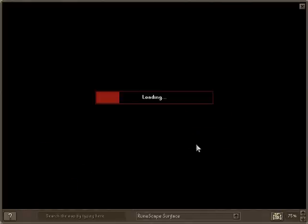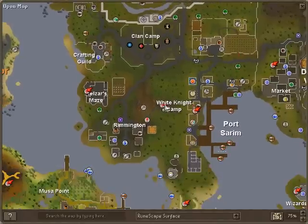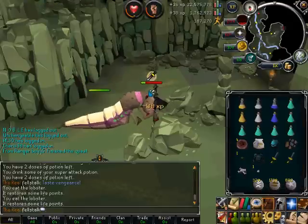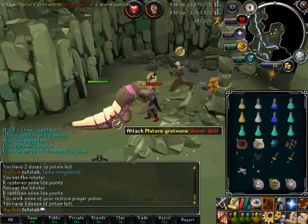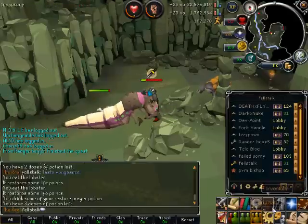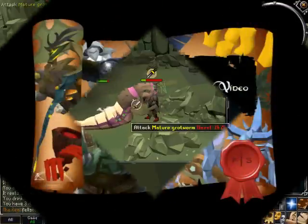As you can see on the world map, it is right here at the White Knight camp — you enter right there. You can also bring prayer potions if you want. Anyway guys, thanks for watching — join my friends chat, join my clan chat, don't forget to like, subscribe, and comment. Thanks, bye!